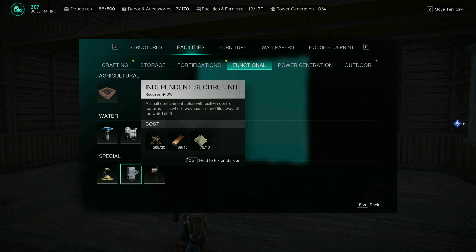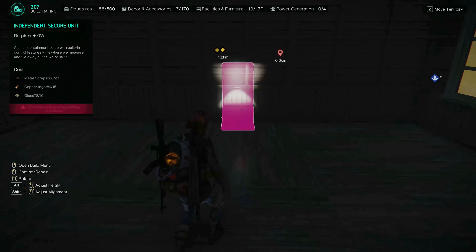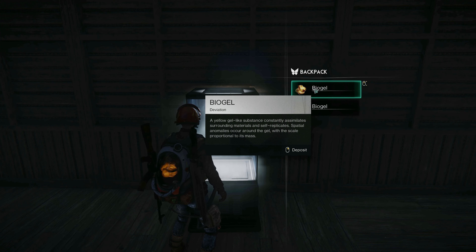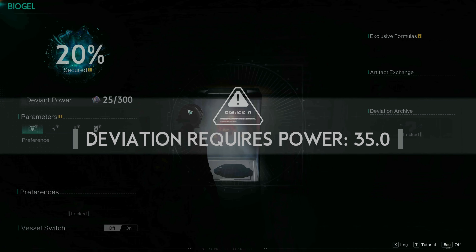First thing to do is to build an independent secure unit. Press F, then deposit the Biogel. It says deviation requires power 35.0, so let me show you how to unlock it.